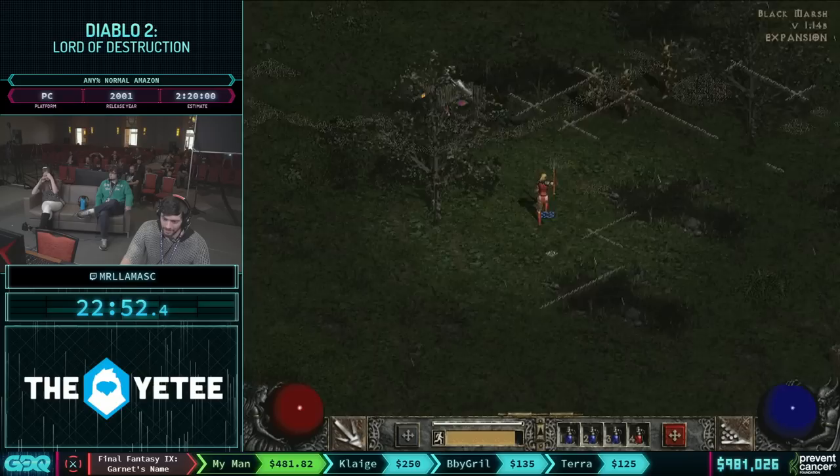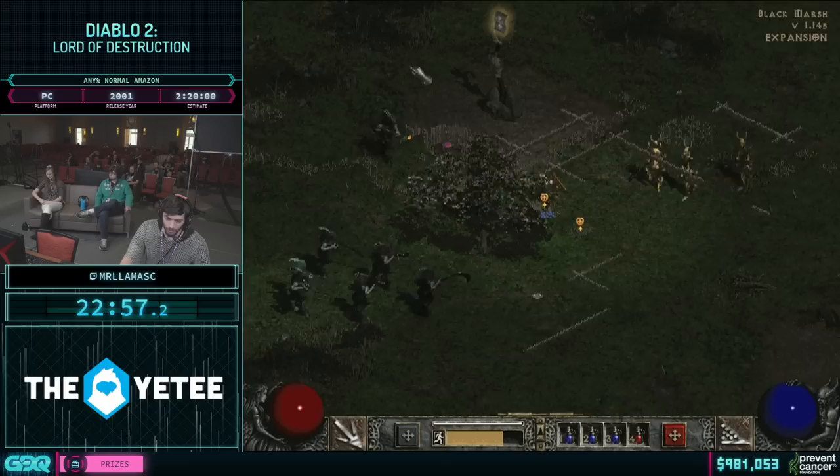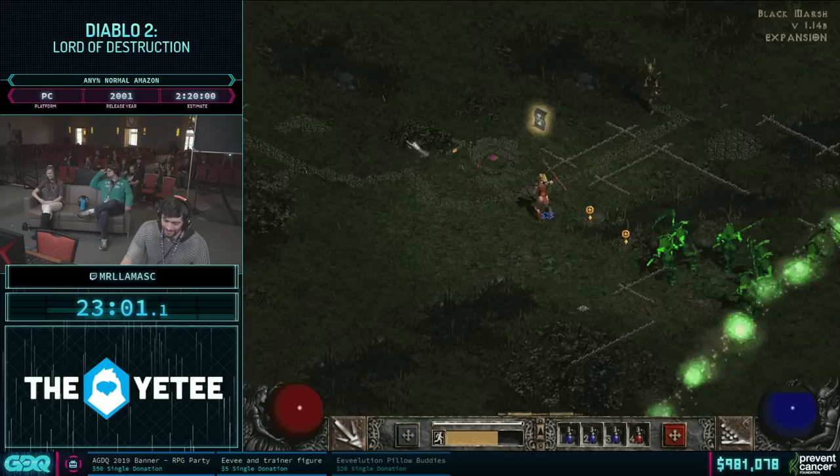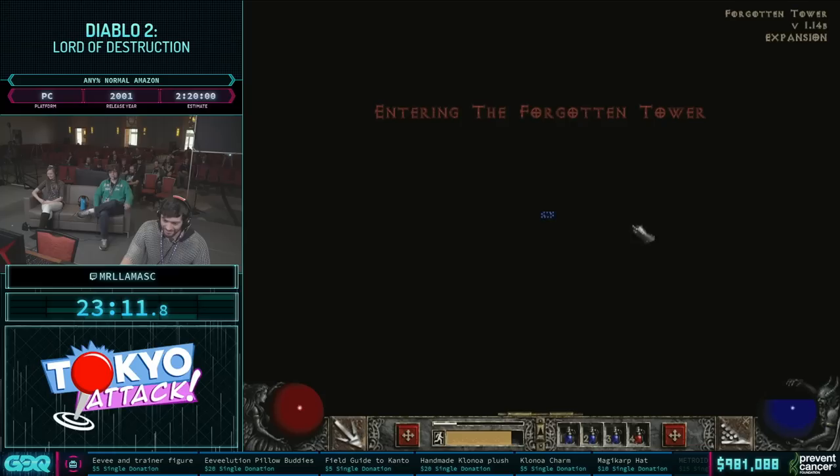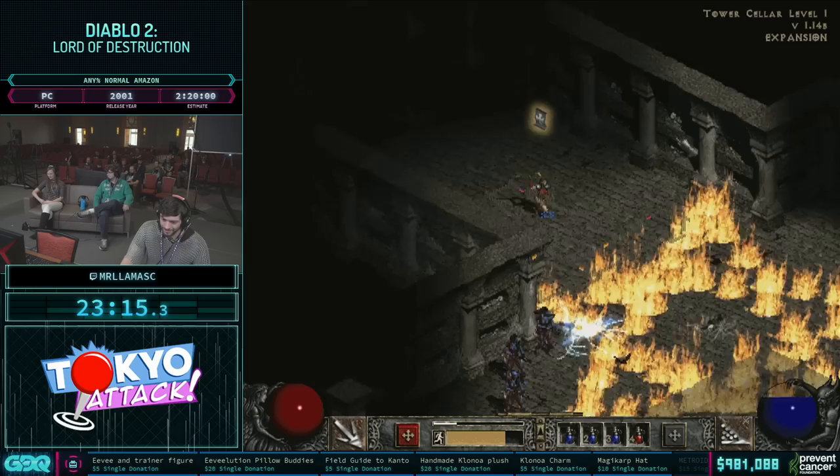The RNG aspect about it is you can just find one thing — wow, wow! This has been really nice. This just means we're going to get the worst maps ever later, right? We're really going to be in trouble there. I'm just waiting for clone after clone on Baal.